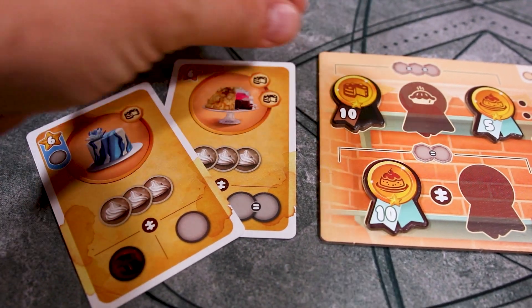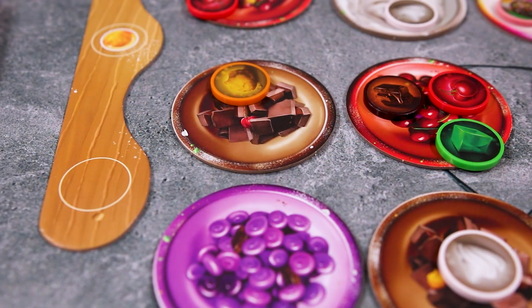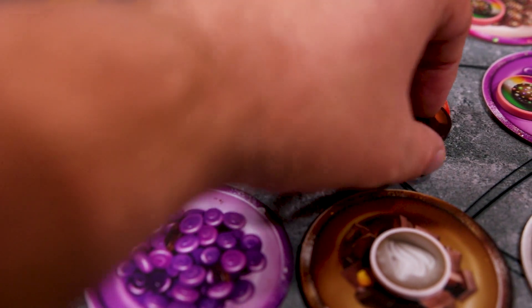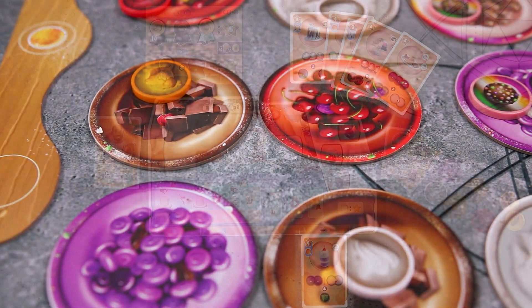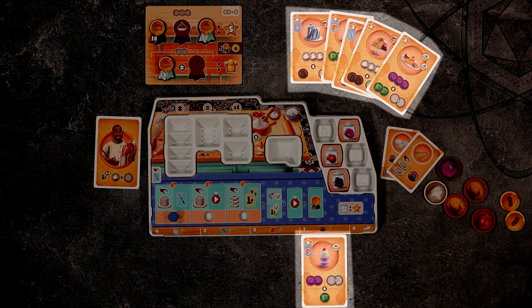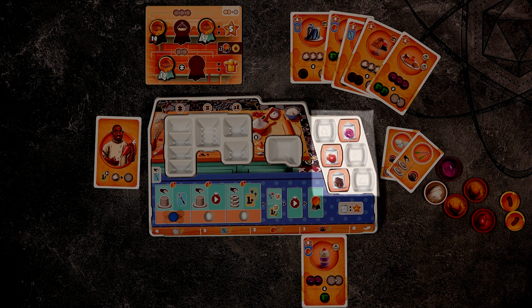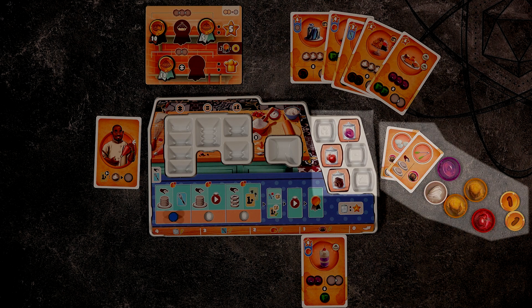Players will go around the table taking turns preparing and completing recipes until one player has claimed their third award. Complete the round and play one final round, then calculate scores. Players score points printed on prepared and completed recipes, victory points shown on all awards, plus five points for each top shelf award, and one point for every stored ingredient. Collect one point for every three leftover ingredients, golden tokens, and tool cards. The player with the highest score wins.